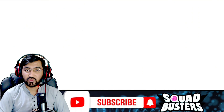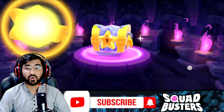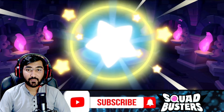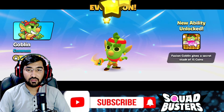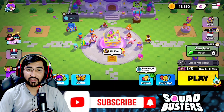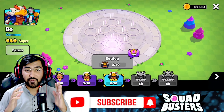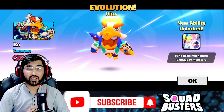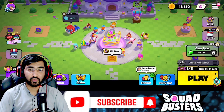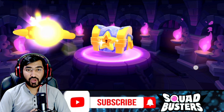He's just getting all the worst troops here — El Primo, and then another Goblin. Tiger, your luck needs to change. There are dozens of good characters in this game and you're just getting the worst of them. This is the update video he sent me.